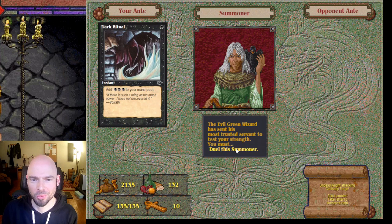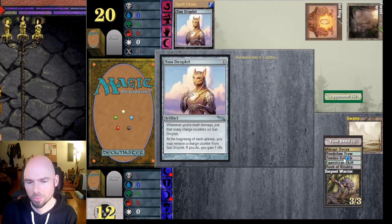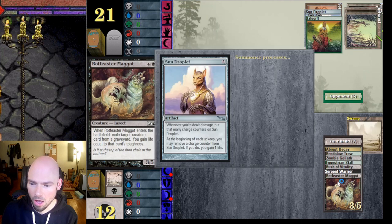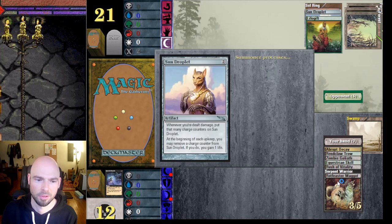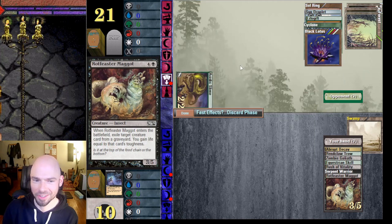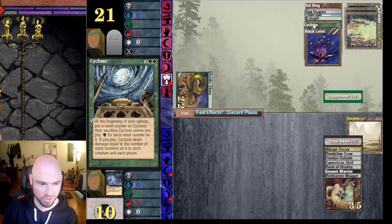I don't even get anything if I win — it's 20 life to my 12. No land starting out, not cool. You see why I was trying to avoid dueling this creature — look at this: Acidic Slime, two-two deathtouch. He's already got five mana and I have one land and nothing else. He has Black Lotus, Cyclone, Life Gift so he's gaining life whenever a land comes into play, Soul Ring, Ancient Tomb.